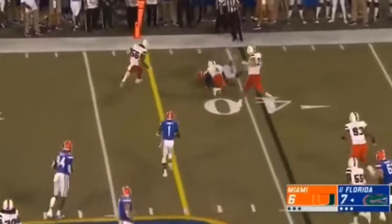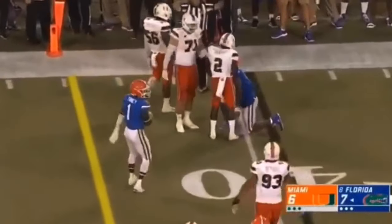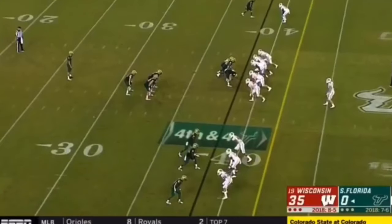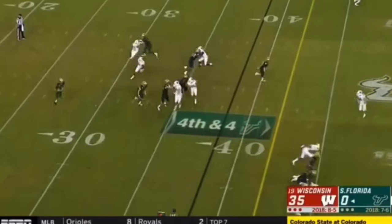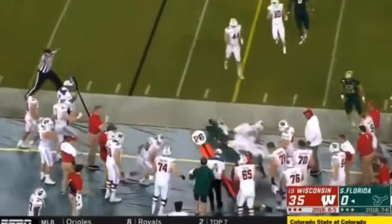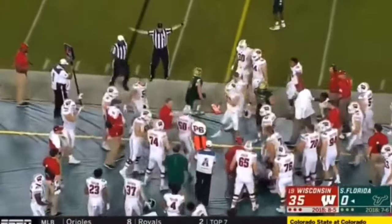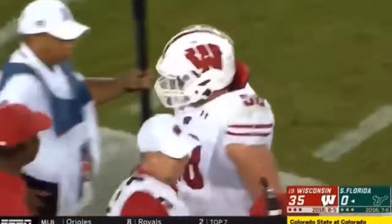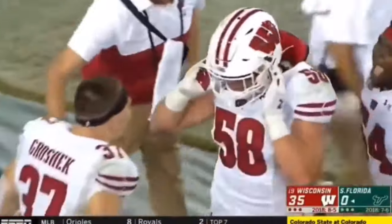Franks gets blitzed again, and a high pass knocked out of his hands. They're going to fake the punt and try to get there. That did not end well. Mike Maskellunas came over and basically just clotheslined the punter.